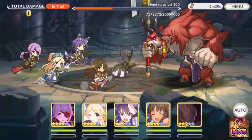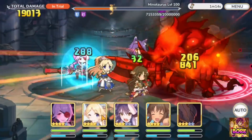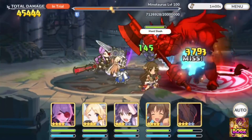Minotaur has a stun at 54 seconds, at 36 seconds, and at 18 or 16 seconds. So if you can cast Yukari's shield at the 56 second mark, then you will block the stun at the 54 second mark.